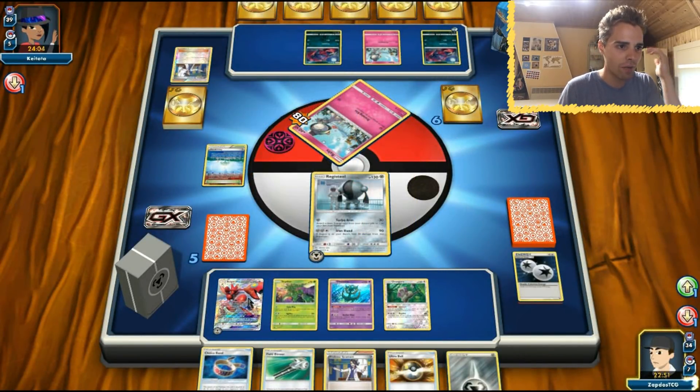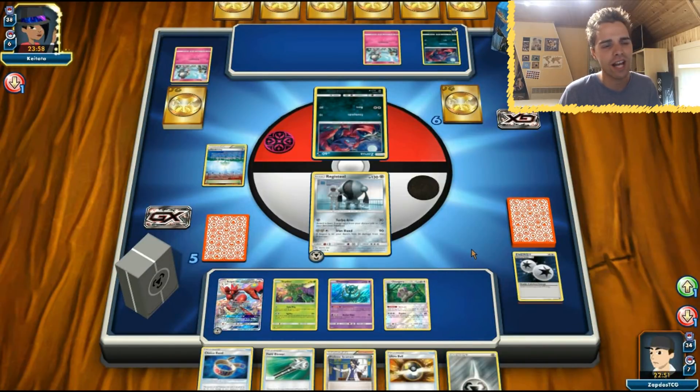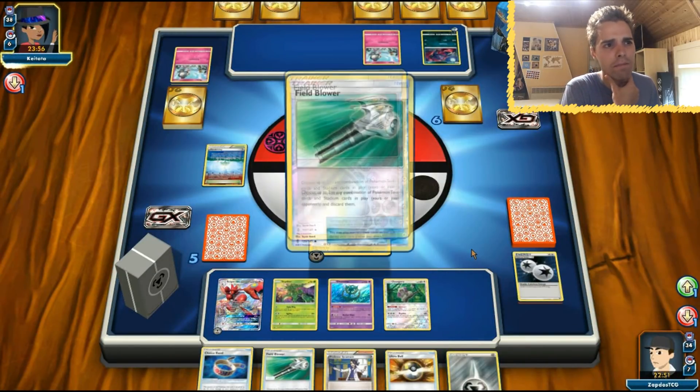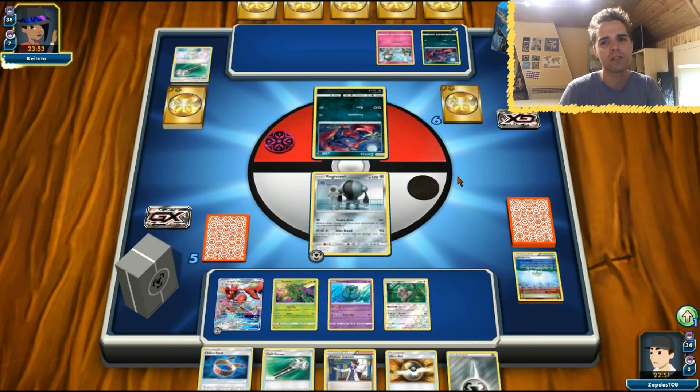Ultra Ball — the good news is we have Choice Band. If Zoroark shows up, Crosscut GX — that's the end of that. The bad news is we need a Double Colorless Energy and we haven't checked how many might be prized. Field Blower comes along getting rid of our Parallel City, which is unfortunate. Now the opponent has access to second-turn Brigette and the field is being set up.